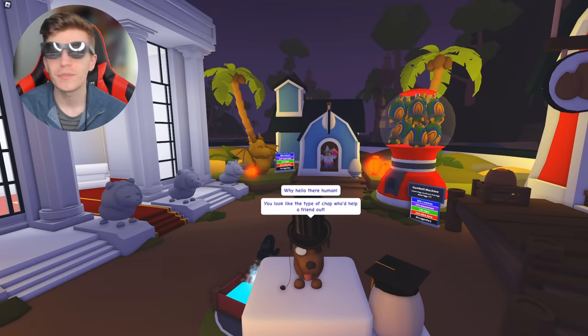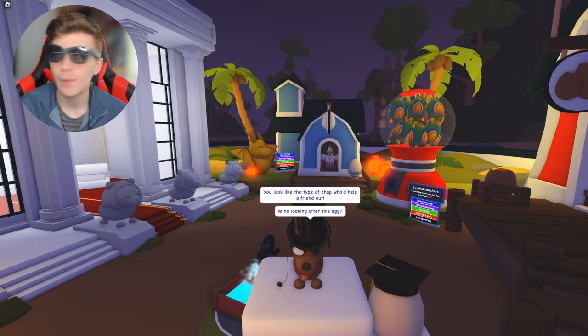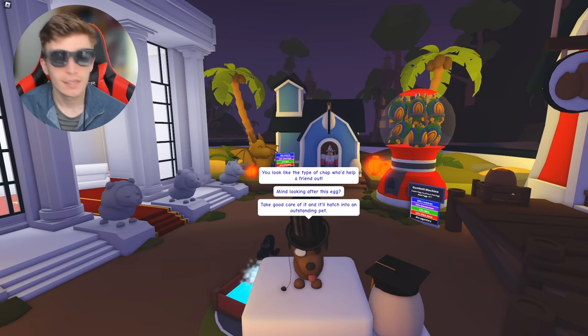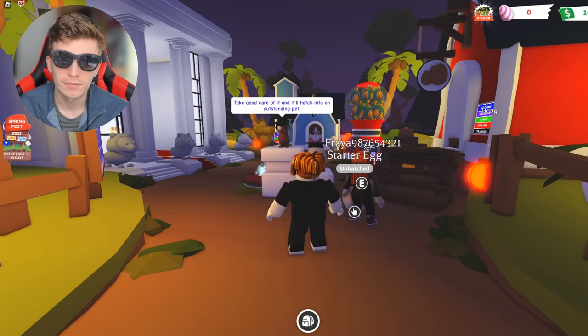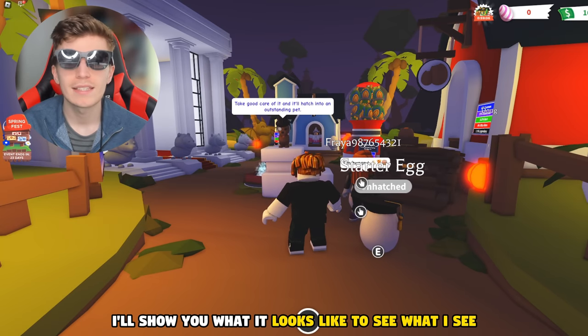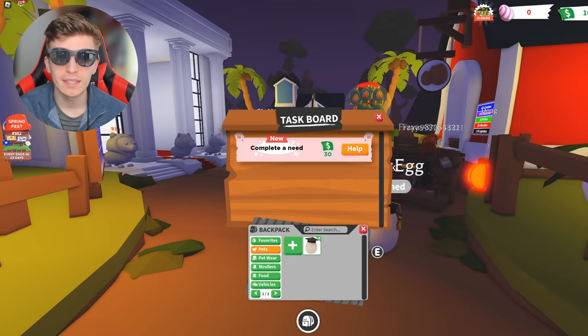Looking around the whole room just kind of looks crazy because I can see it wherever I look, which is kind of weird. And you're seeing what my screen is, by the way. But later on, I'll show you what it looks like to see what I see. So we need to go and do a task board to complete this task.